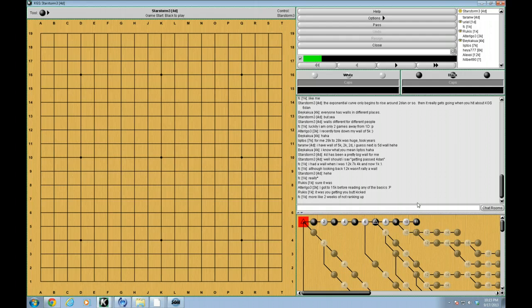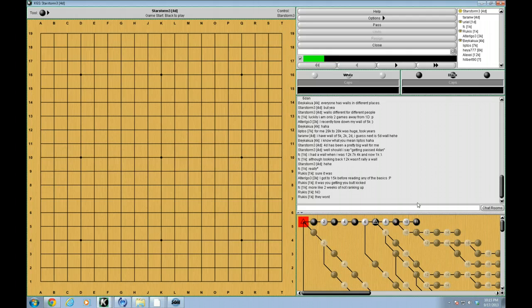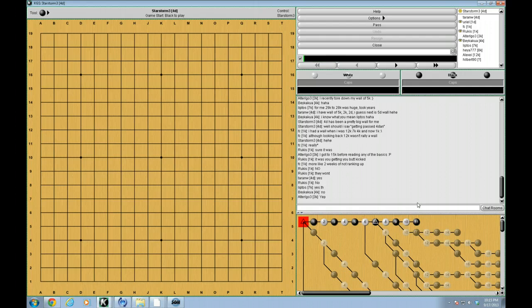Alright, well, I guess we'll get started. I'm sure a few more people will join us as we get going. Can all of you hear me? Just to make sure everyone's good on audio. Okay, good. So this lecture is going to be about modern openings, specifically some of the newer joseki that we see in a lot of relatively common games, and new variations to those joseki early on in the game, in the opening, and what they mean for your games.